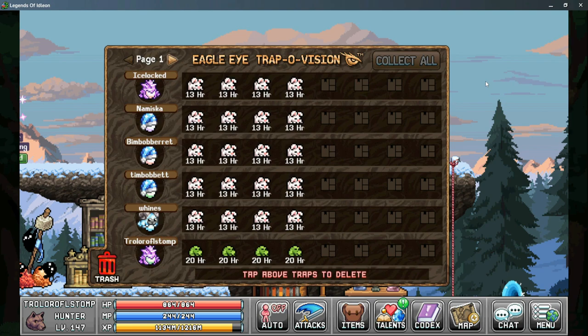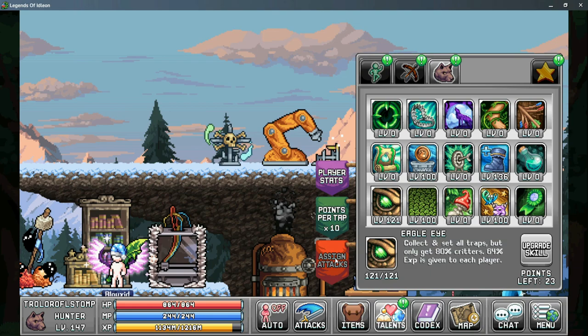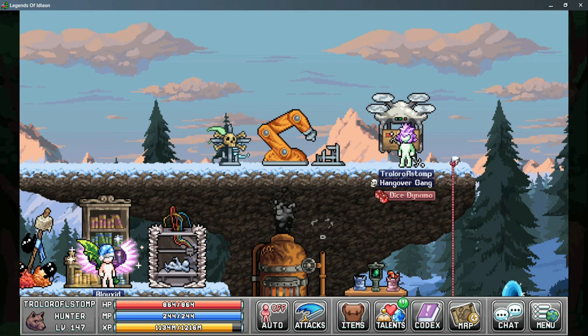You can also delete all of your traps for that character. Next is the hunter's eagle eye — a talent in tab 3 for the hunter. You assign it to the attack bar, and once you click the menu it shows you all of the traps placed for all your characters: how many traps are on each critter, the timer left, and once they're available you can 'collect all.' This button gives you all the critters from all your traps and automatically replaces all traps in the same location.